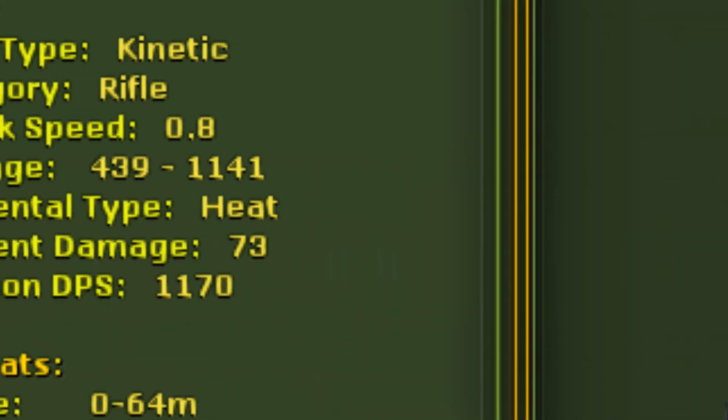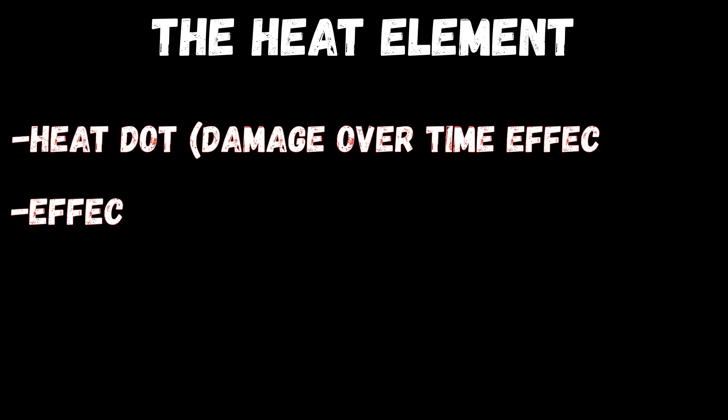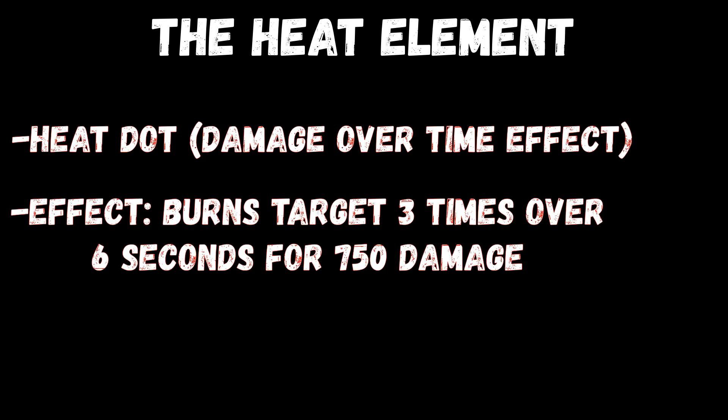First up we got Heat. Heat will add a Heat Dot or Damage Over Time effect that will burn the target 3 times over 6 seconds for 750 damage each, less if their armor mitigates some of it.